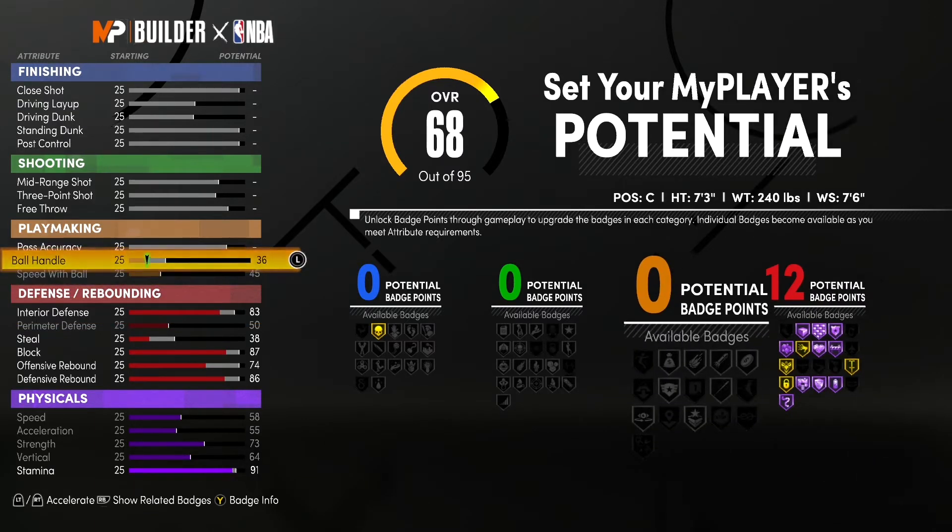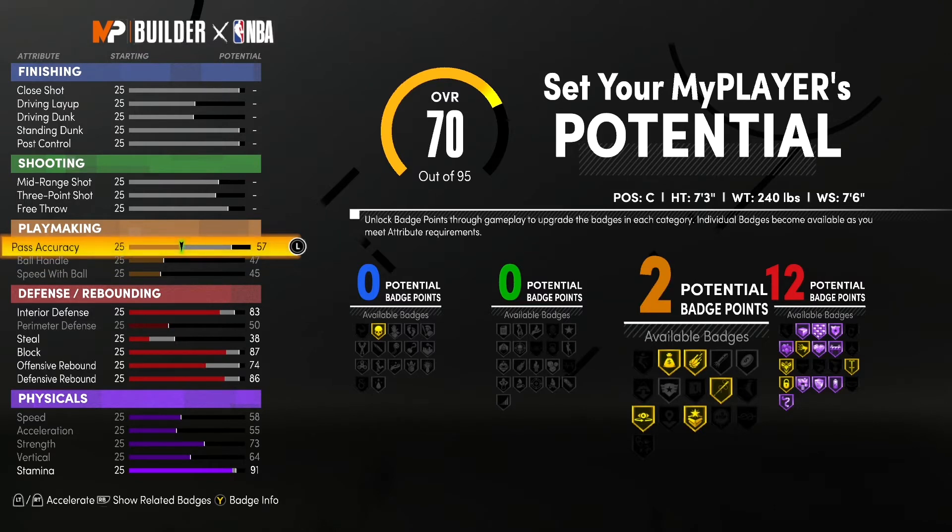Max out speed with ball, max out ball handle, bring up the pass accuracy to 51 — that way we get one playmaking badge.